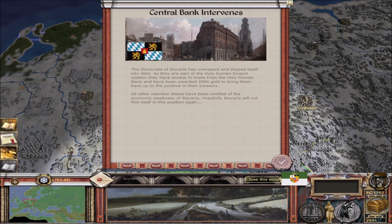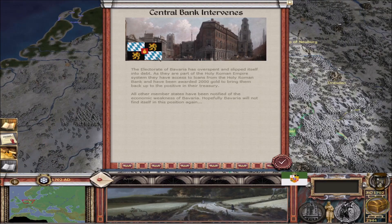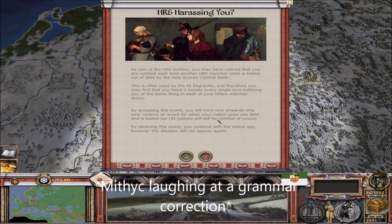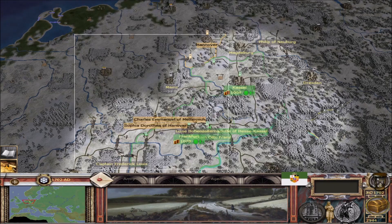We've also added a new quality-of-life feature: an event that will allow you to turn off the Central Bank Intervenes notifications. These events spam you every turn or every other turn, flooding the sidebar. So we've made an event where these will just not show up. By accepting, you'll only ever receive an event for when your own nation goes into debt and is bailed out. By declining, you continue seeing the status quo, but this decision won't appear again.